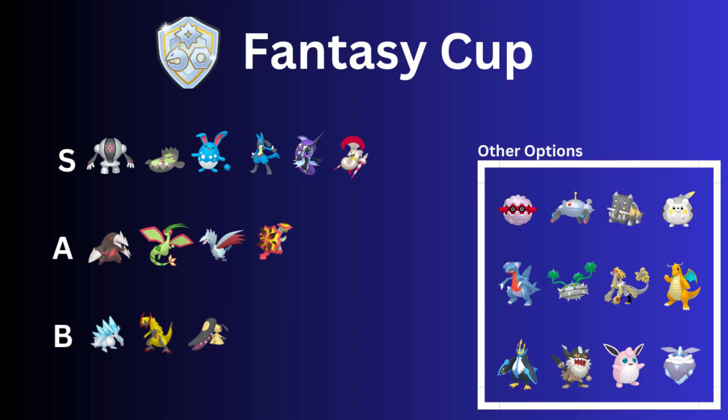Alolan Sandslash is in the B-rank and needs to avoid Turtonator, but like Flygon it can do super effective damage with Drill Run against steel types. Haxorus with Counter — even though Breaking Swipe was nerfed — is still going to be strong with its super high attack stat. Mawile with Fairy Wind gets to charge moves really fast; you can run Fire Fang with Power-Up Punch for steels, or Fairy Wind into Iron Head and Play Rough.